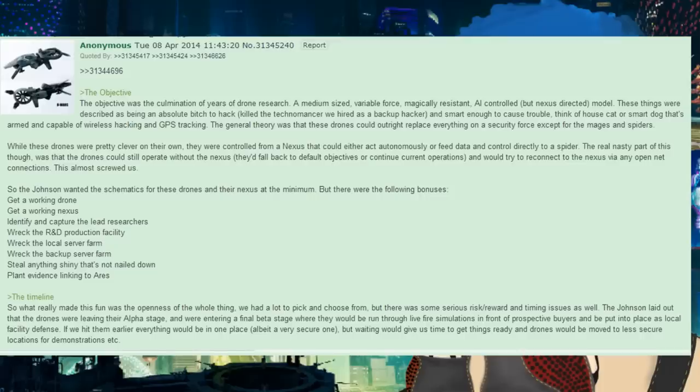There was also a bonus to plant evidence linking to RAS. What really made this fun was the openness of the whole thing — we had a lot to pick and choose from, but there was serious risk/reward and timing to consider. The Johnson laid out that the drones were leaving alpha stage and entering a final beta stage where they'd be run through live-fire simulations for prospective buyers and put into place as local facility defense. Hitting them earlier meant everything would be in one place, albeit very secure; waiting would give us time to prepare but drones would be moved to less secure locations for demos.